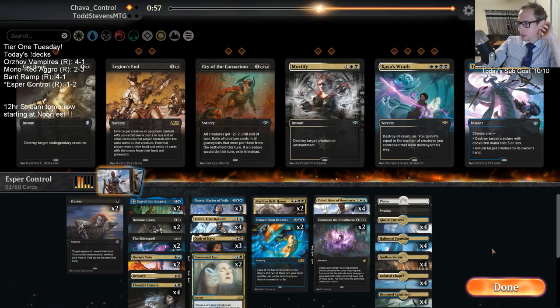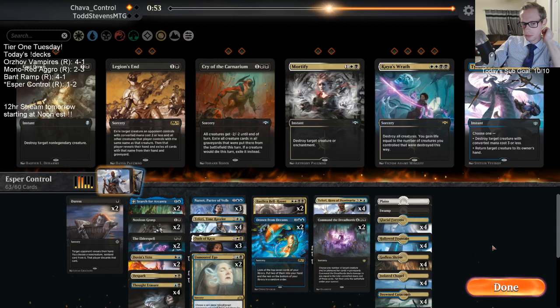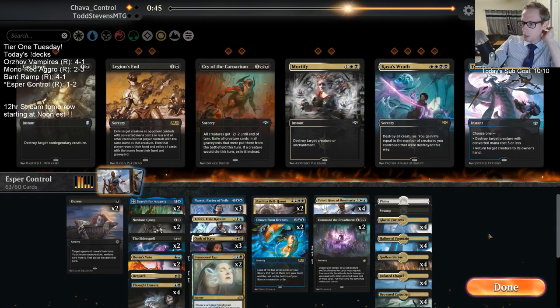What do y'all think I should cut out of these three? I'm thinking on Mortify, take their Command the Dreadhorde, take Command the Dreadhorde, and take Elder Spell.